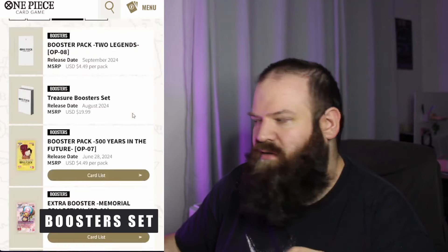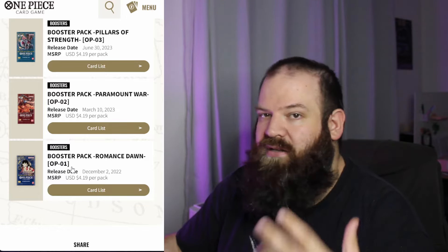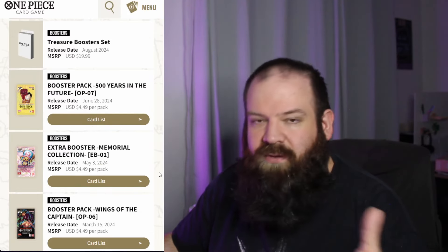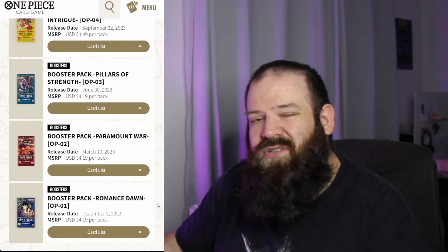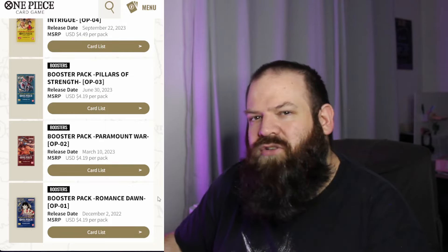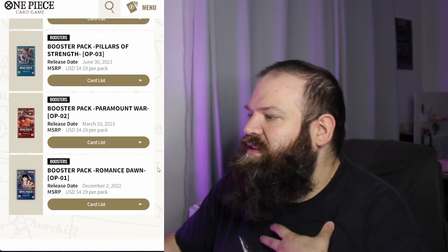There are going to be a couple of things to note about booster sets. First off, there are actually two lines. The first one has the reference OP followed by a number, and the second line is the extra boosters, named EB followed by a number. Starting from OP01 going all the way up to OP06 at the time of filming, and OP07 is actually scheduled for the end of this month. If you ever find yourself in a position to buy booster boxes, just know that anything more than $120 for any given booster set is a ripoff. Generally, prices of booster boxes go around $90 to $110, so $120 is already pushing it.